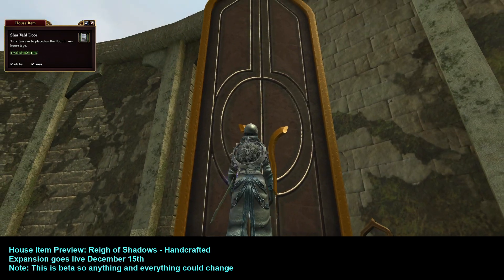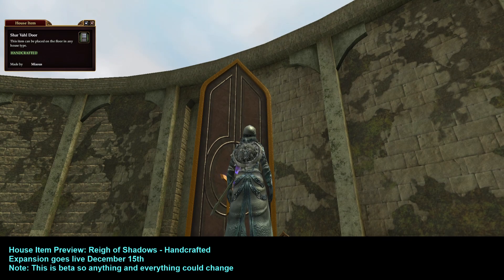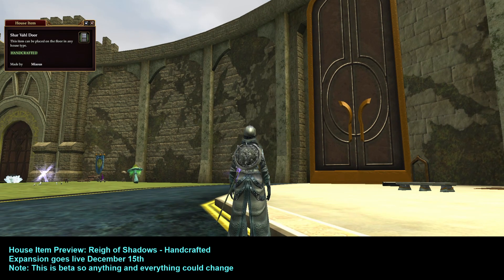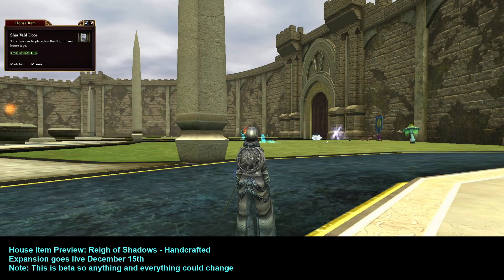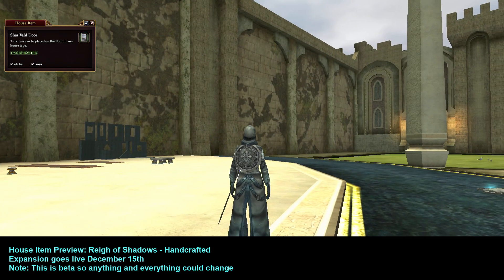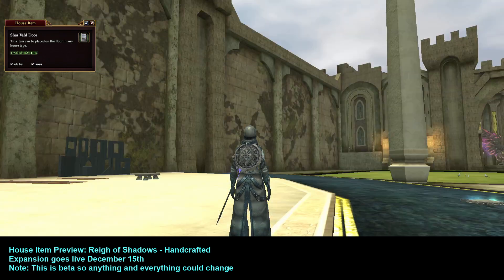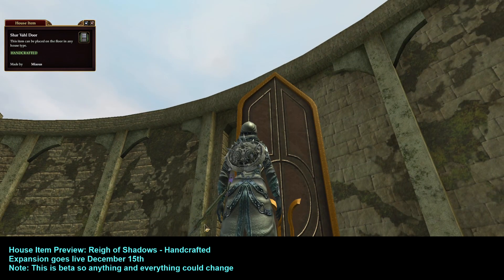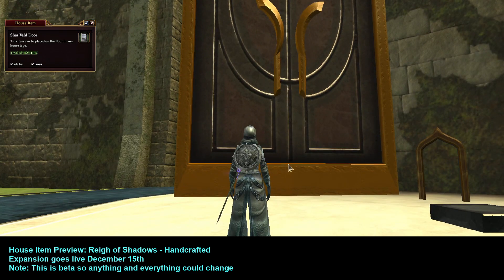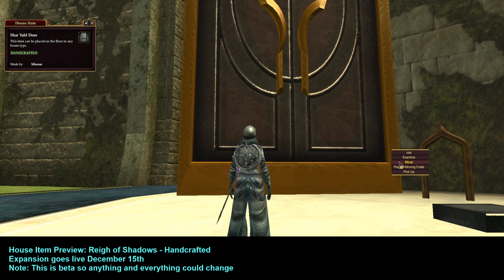Look how big it is — it's almost as tall as this guild hall. This is the Tier 3 guild hall in Antonica. Anyway, even though there are handles and it looks like it's split in the middle, it only opens up as one big unit. Let me get this back down to a manageable size.